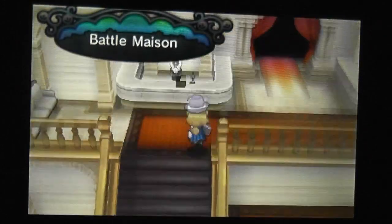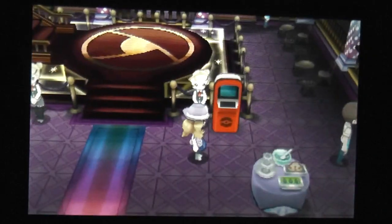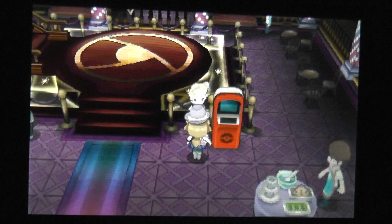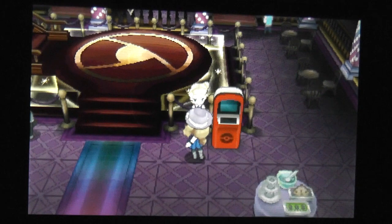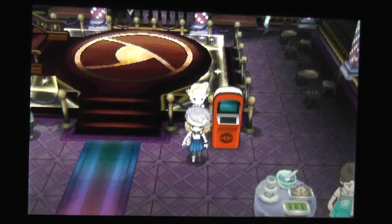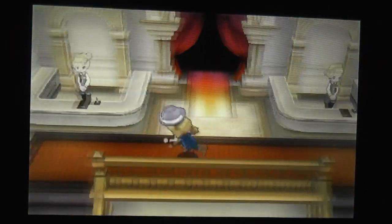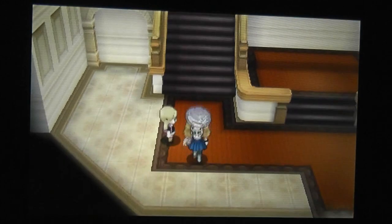You need to head up through the red curtains — I actually got a bit lost trying to figure out how to do this — and you need to speak to the girl next to the red PC. You need to battle in here; I think you only really need to do one battle and then you can suspend it and your rival should be unlocked. I just battled until my Pokemon all fainted, but you don't need to do that. After one fight you can suspend it and your rival should appear in the city.